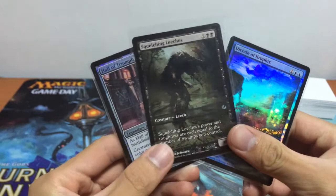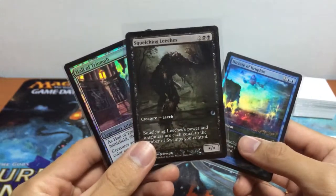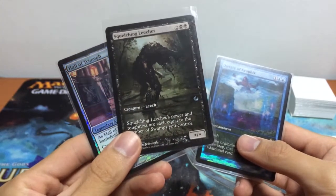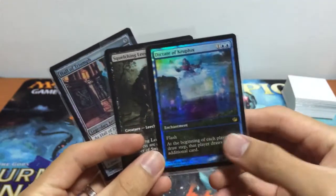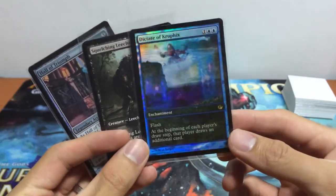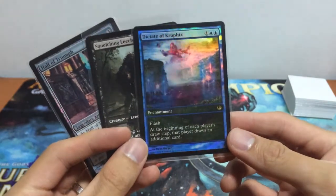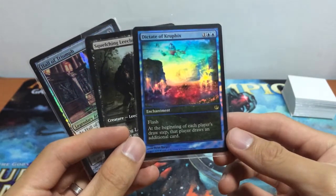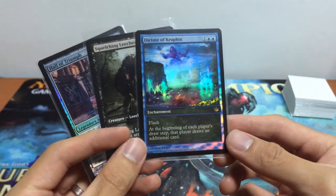We have these Squelching Leeches for just participating in their Games Day — an alternate full art. Its power and toughness is equal to the number of swamps you control. And our top 8 participants get a foil alternate art Dictate of Kruphix, an enchantment spell for 3 with flash: at the beginning of each player's draw step, that player draws an additional card.